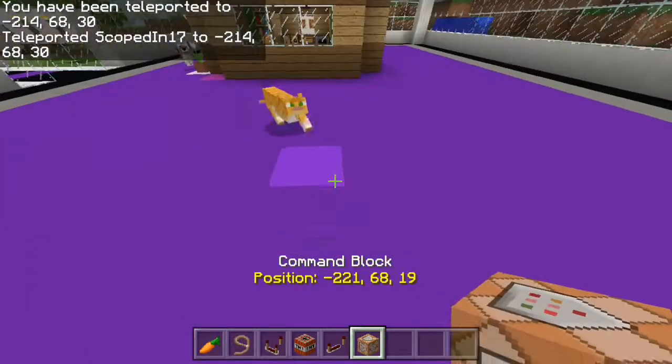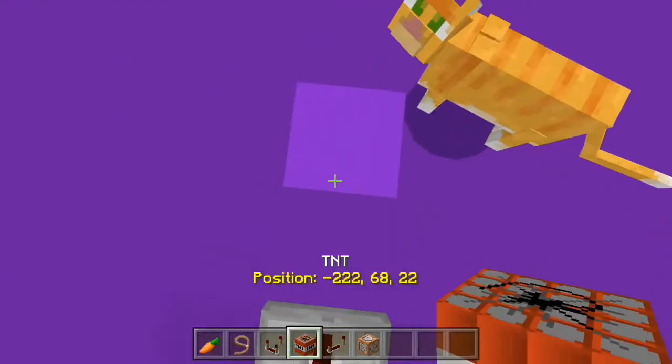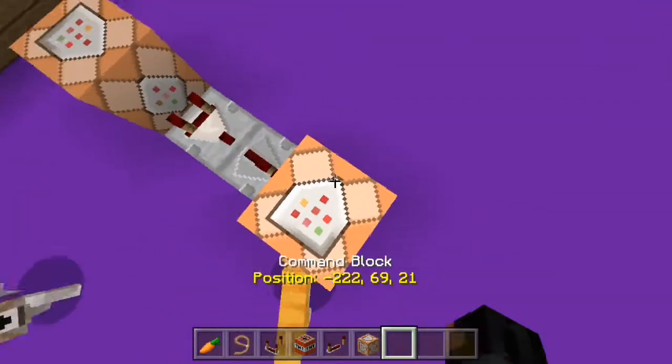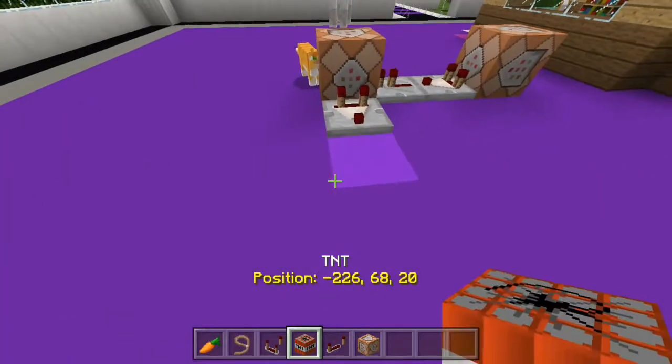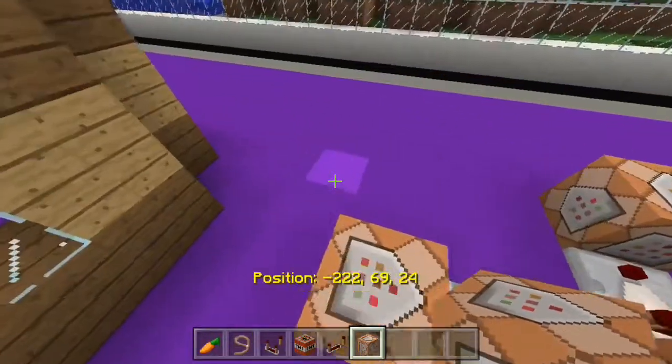You're going to set the command blocks like so. And boom — another command block, simply like this. There we go. You're going to set it up like that.